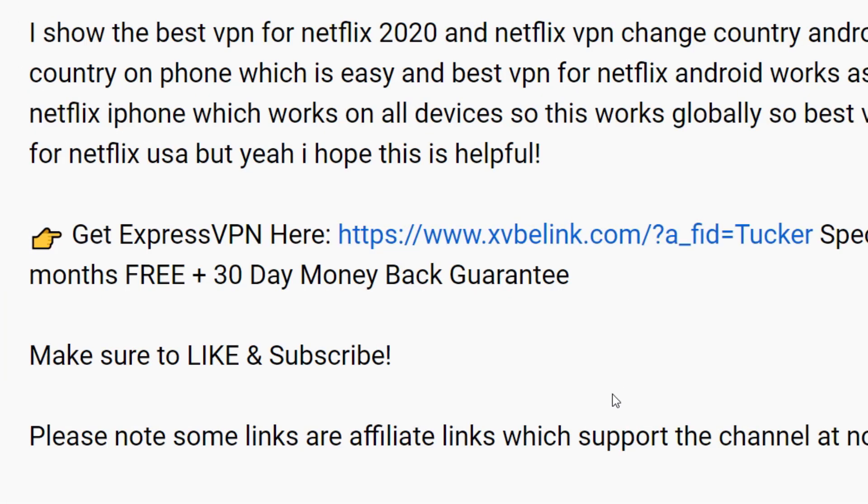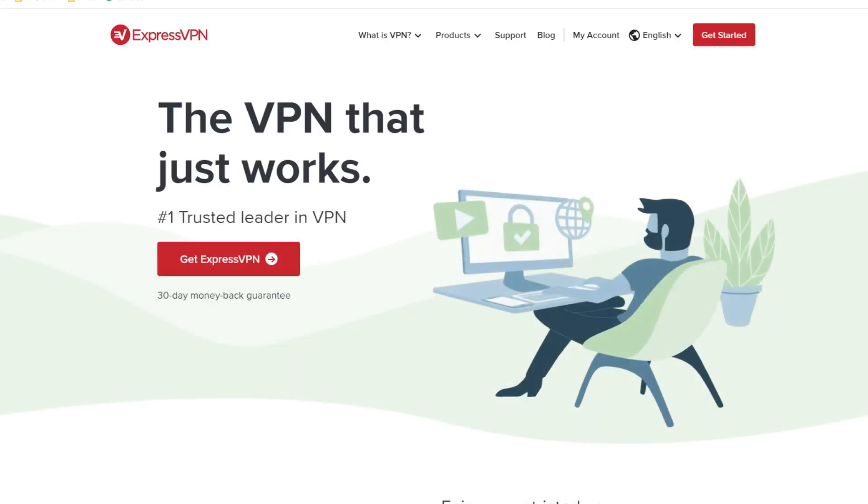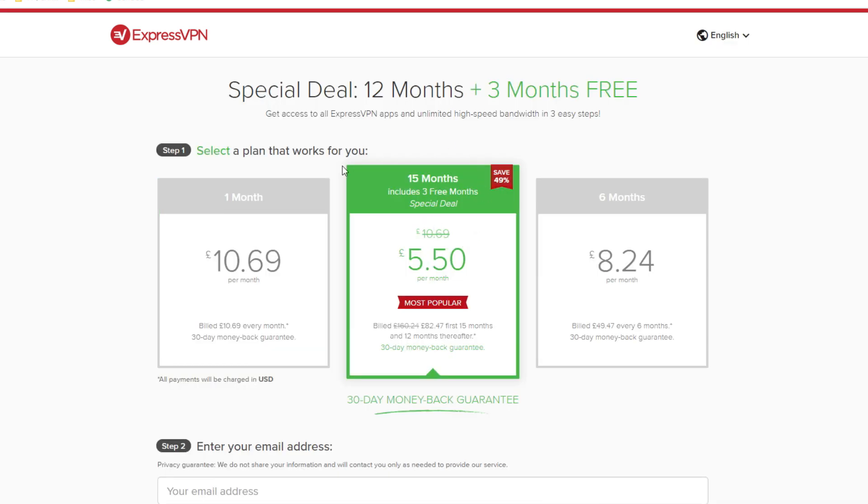All you need to do is come down into the description or the comments and click on the link. I'll keep it updated so you get the latest deals, offers, and the best discount. Click on it and it'll take you to ExpressVPN. Click 'Get ExpressVPN' — the best part is you get a 30-day money back guarantee. You can get an insane deal: 15 months including free months and many other good deals.